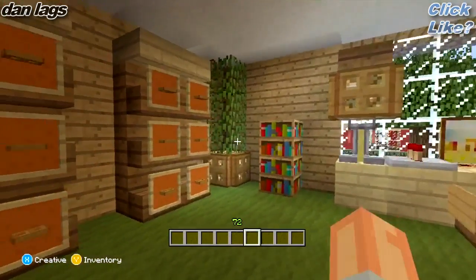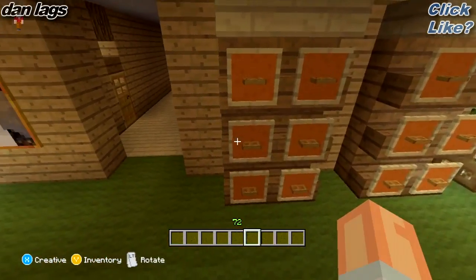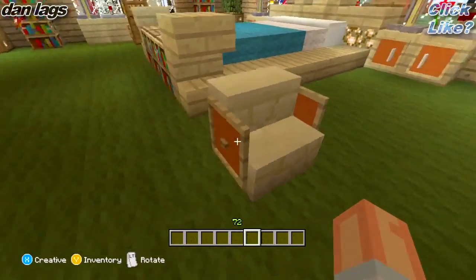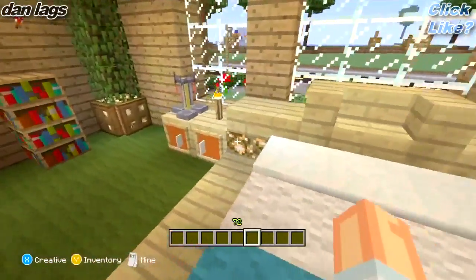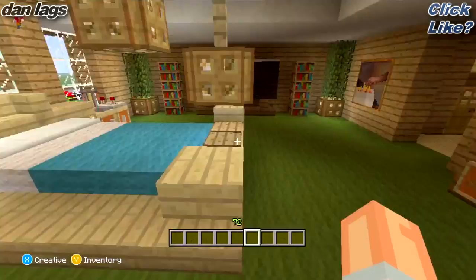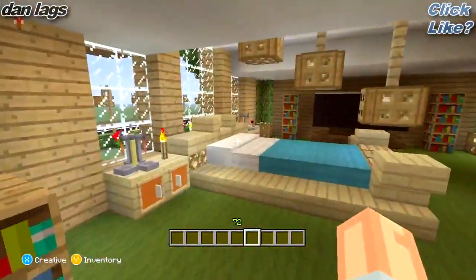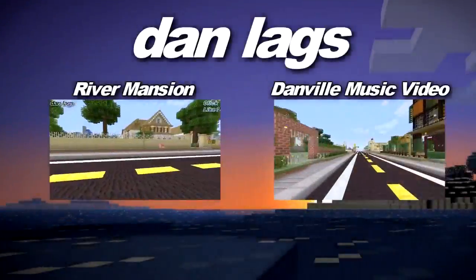We're back real quick — I forgot to show you guys what it looks like with item frames on it. I went ahead and restarted the world so I could place item frames again. I added some item frames with trapdoors on the dressers — that looks pretty nice. I added a picture right here on this wall, and I replaced the signs with item frames on the desk chair, placing buttons on each one so they look like cabinet doors. Then I took a picture and put it on this laptop, so now it actually looks like a laptop. Make sure you hit that like button, leave comments letting me know what room you want me to do next. I'm DanLags — talk to you guys later. Peace out.